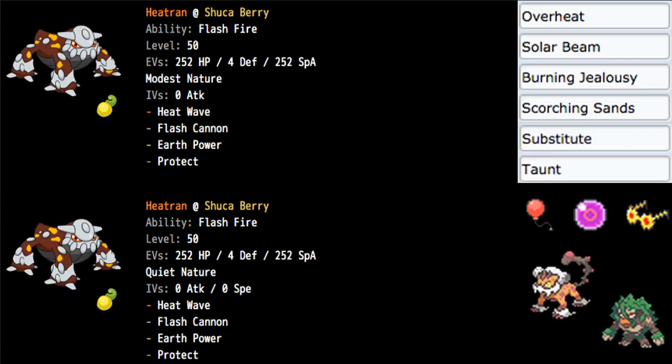It has a couple of cool options like Solar Beam or Scorching Sands, or even utility moves like Burning Jealousy, Substitute, or Taunt.